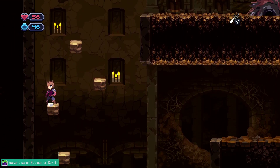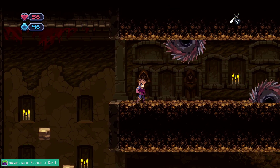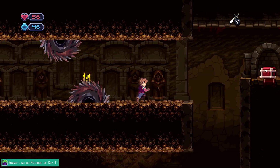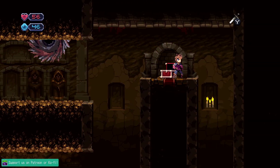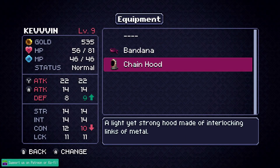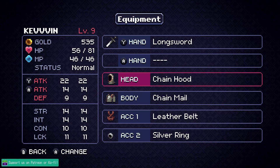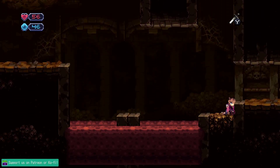That buzz saw looks familiar but I think that was from earlier when I first got to this zone. Run for it! Give me some good stuff — chain hood, let's go! It's gotta be better than the bandana. Lowers my concentration maybe. Gotta have a matching armor set. Where else can I go over here?